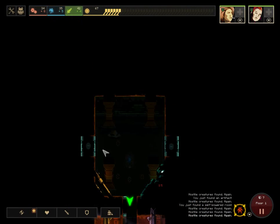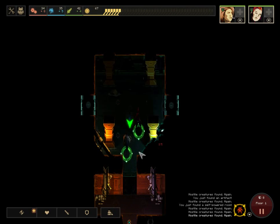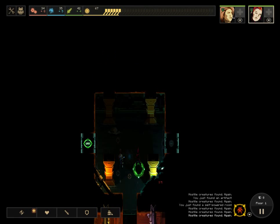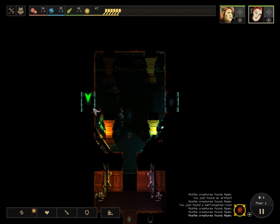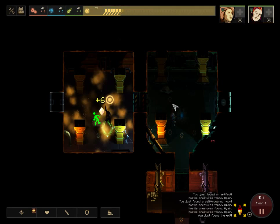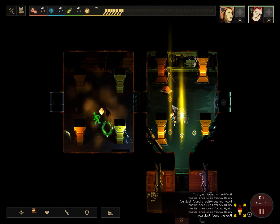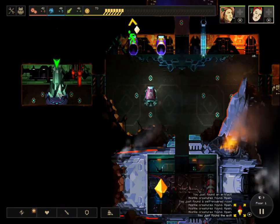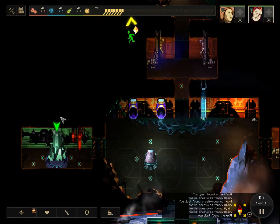Another split path — not good. Since this room is dark, I have to leave someone in there to prevent enemies from spawning. We'll go left. We found the exit, which is good, but I still want to use this research and get one of those items.